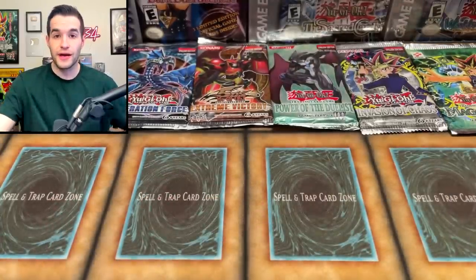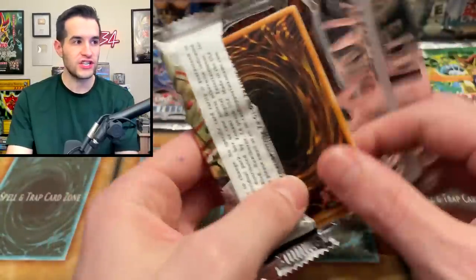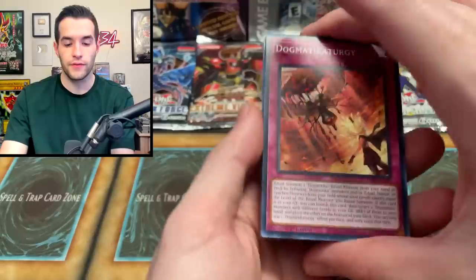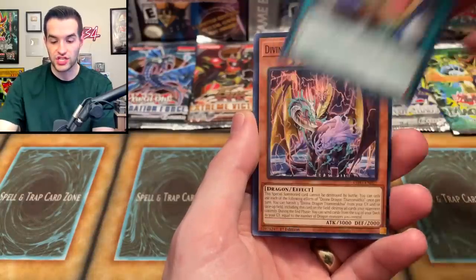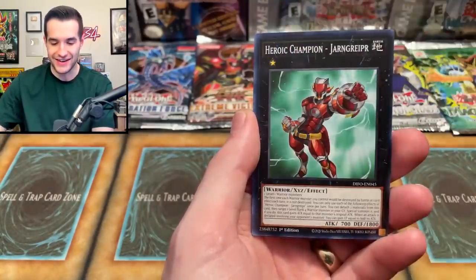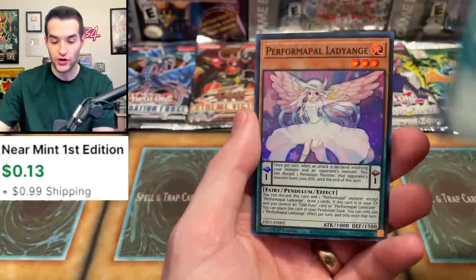We still have a lot of packs to go — and a backup Magic Ruler pack that could be rolled if we pull another foil. Next up, Dimension Force First Edition. I didn't have great luck with this set personally, so let's try to turn that around. We pulled Dogmatic Etergy, Heroic Challenger Morningstar, Ancient Warriors, Savage Donying, Surprise Chain, Divine Dragon, Titanomachai, Ice Shade Curse, and Performapal Lady Ainge. This is when they got rid of rares, so there are supers in every pack.